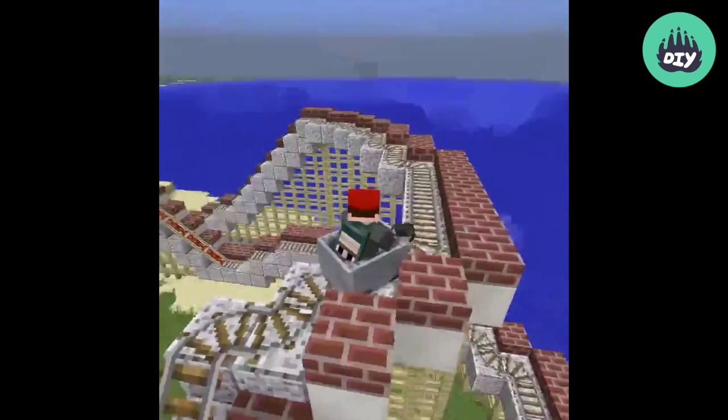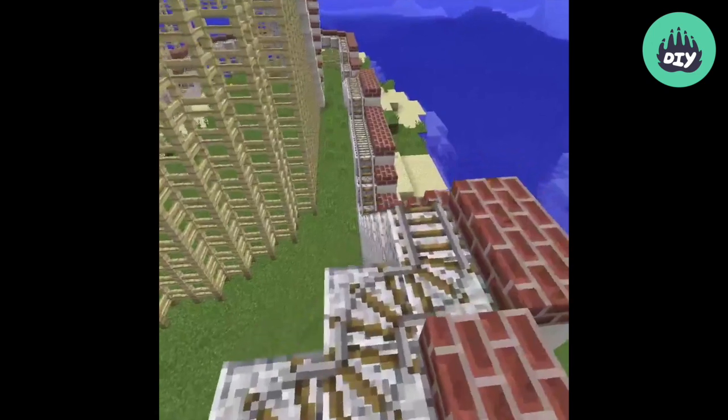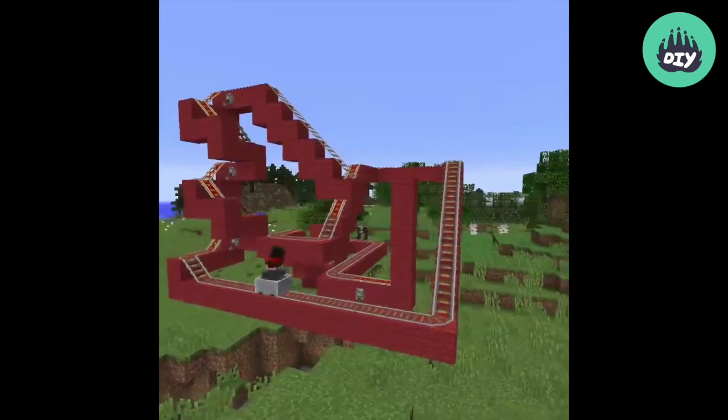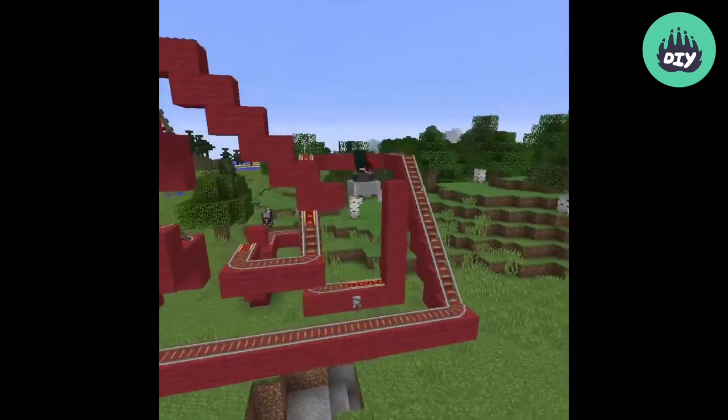I wanted mine to look real, so I added large swoops and hills just like roller coasters I've seen in real life. You don't have to do this — this is Minecraft, so your roller coaster can be built on floating blocks and doesn't have to take reality into account at all.